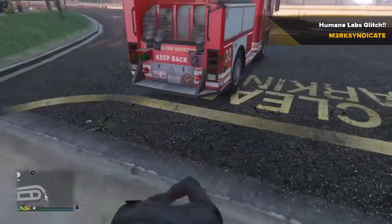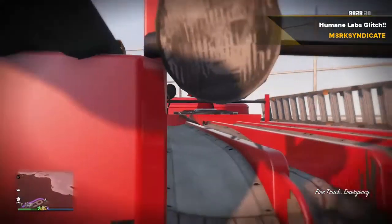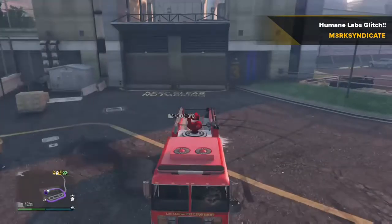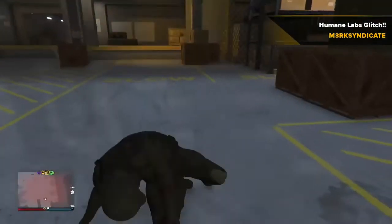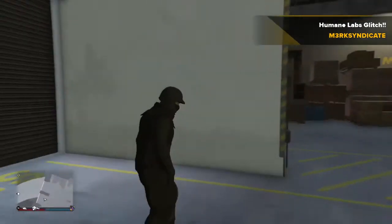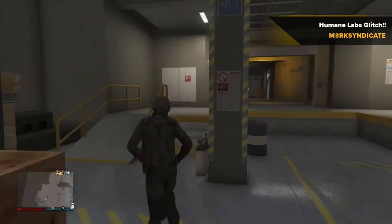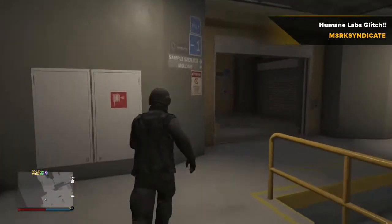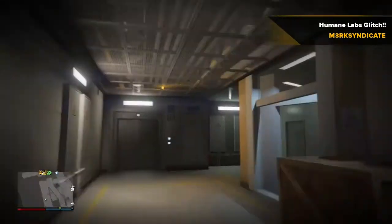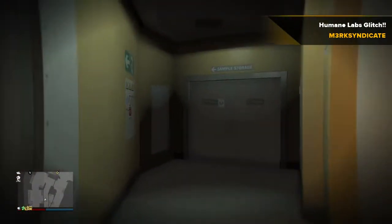You need to be on the back of the fire truck — as you can see I'm on it right now. Your friend needs to drive you while you're on the back. The person trying to get inside the glitch rides on the back while your friend repetitively drives into the back of the blast door. Eventually, after trying quite a few times — though if you're lucky you can get in on the first try — you make it through.